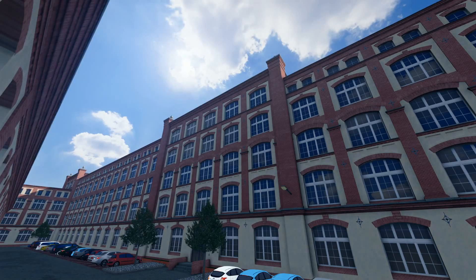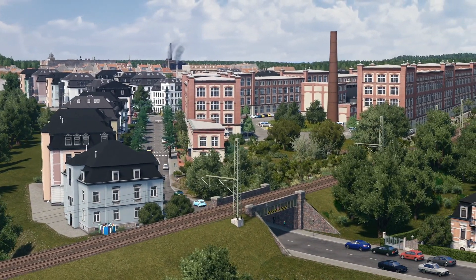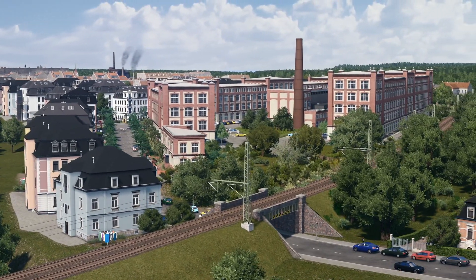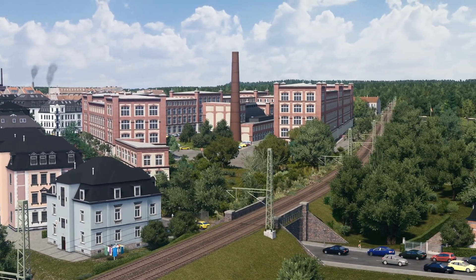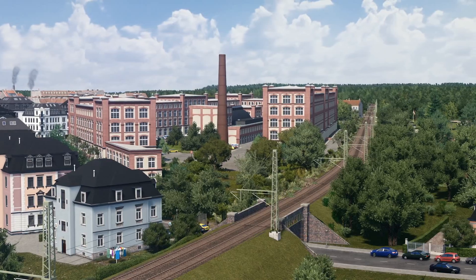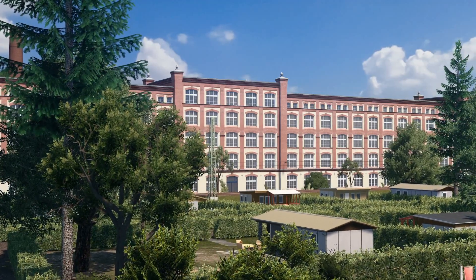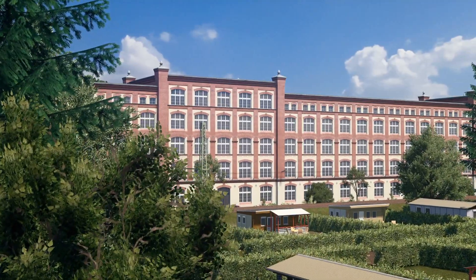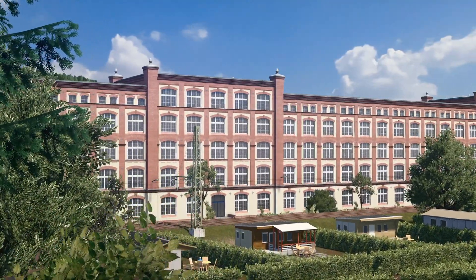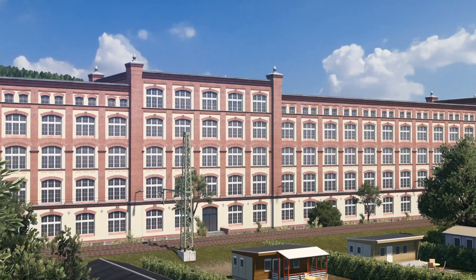I uploaded three different versions of the pack to the workshop and provided each of them with different Ploppable Rico XMLs. That means using this mod you can use this complex as an office or residential building, or its original industrial use. Coming to the technical side: all modules combined have 28,000 tris with around 4,000 to 5,000 tris being the average. A somewhat reasonable number for the amount of detail I put into the model. All modules share the same texture, so the loading screen mod will come in handy here. And the LOD models all together have only 660 tris.